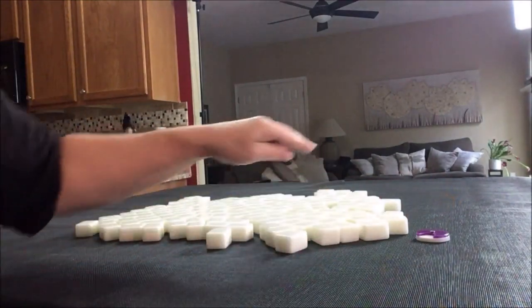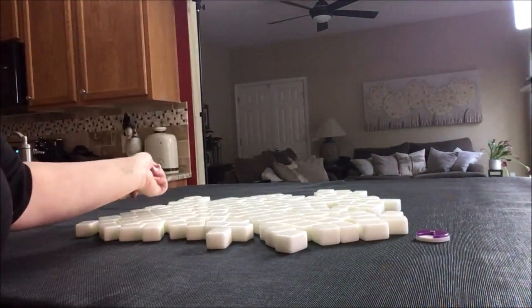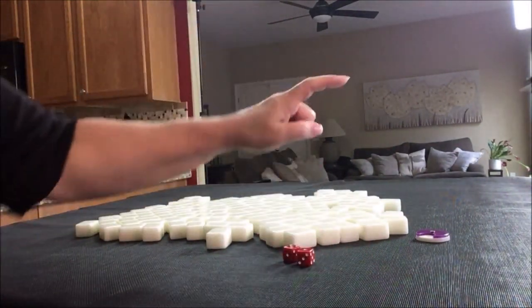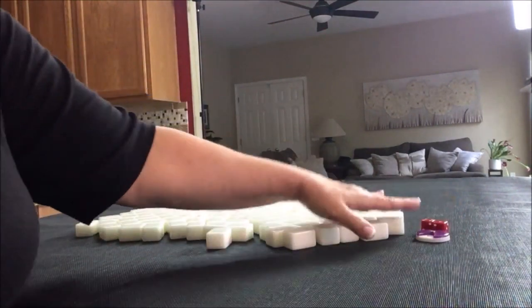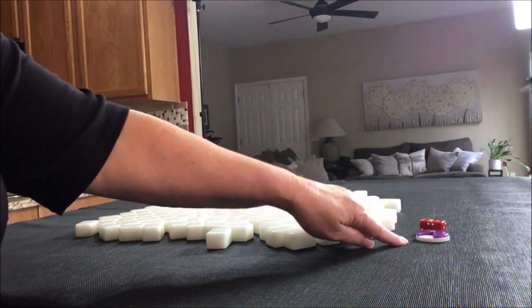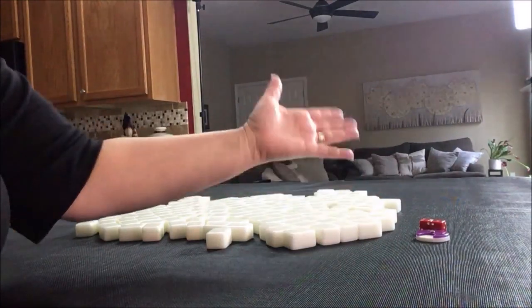I'm going to roll these dice to randomize which seat we're in — player one, two, three, and four. I rolled a six, two, four, six, so we're going to be player two for the East Pull. Our seat is South, and the wind of the round is East. Both of those variables could bring us a fawn, which is a scoring element.